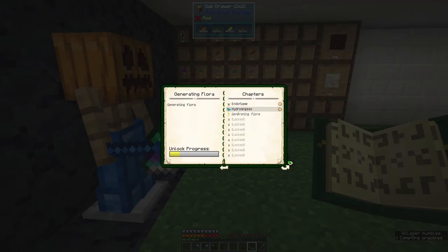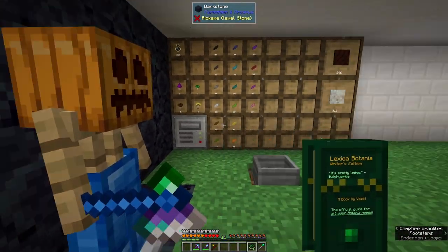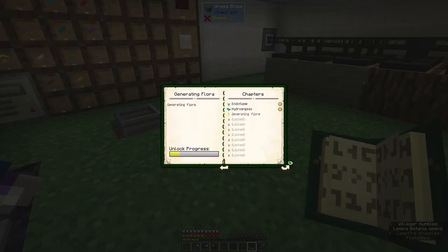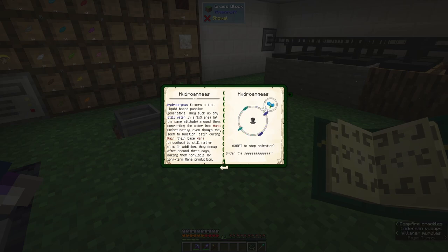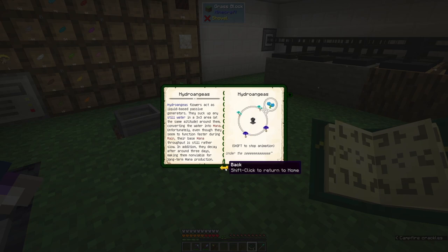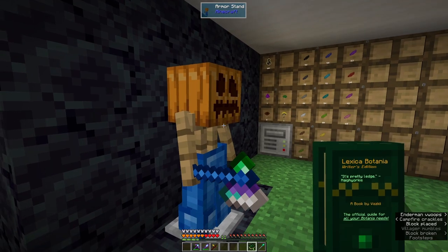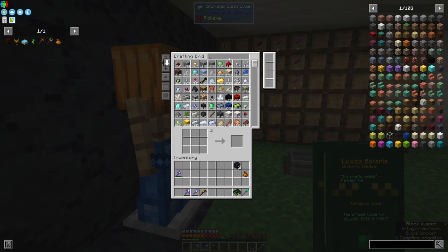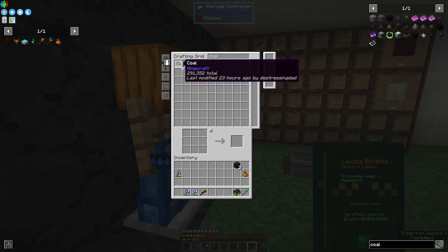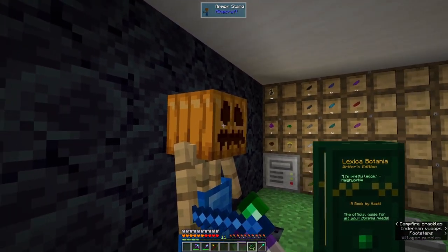Next we're into mana — we've got to generate some mana because everything else is going to need it. You can use these flowers and there's lots of them, but they're mostly locked. There's the Hydroangeas which uses source water but that runs out, or there's the Endoflame that uses combustible material. We have 32,000 blocks of coal and it's growing, so I reckon we should use the Endoflame and coal blocks.